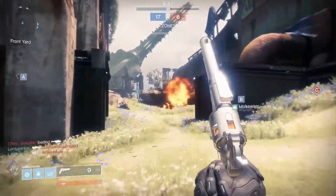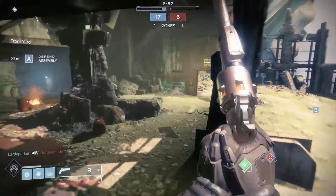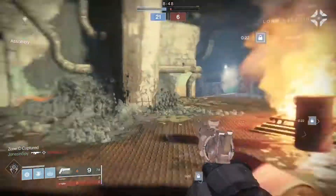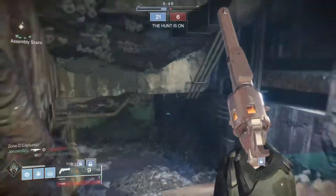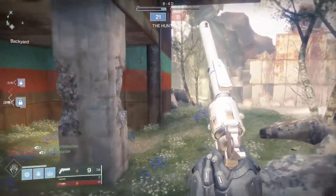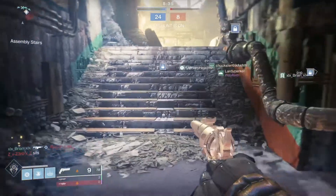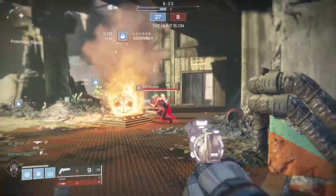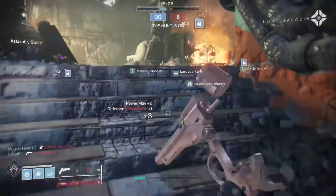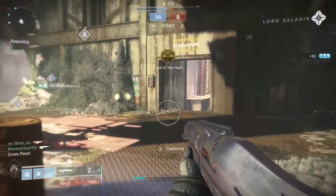That was kind of a dumb play on my part. At this point I was running bottom tree arc because I wanted the arc bolts — a bit of a passive build, but I thought I'd be able to assist my teammates with an empowering rift and an arc soul. The thing is, this squad is a lot more mobile, so playing to set up a rift really wasn't the play at all. I needed to be more aggressive, and Laurie Parker directed me to change that up later on, which was probably the right call.